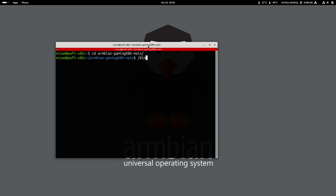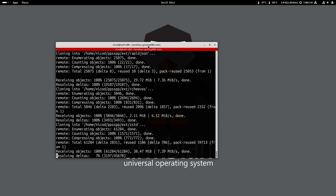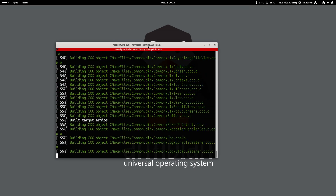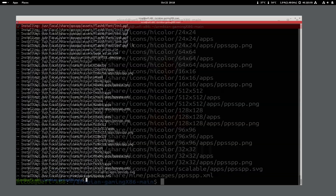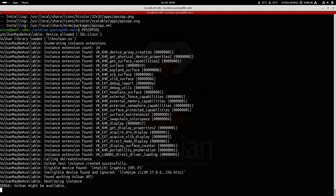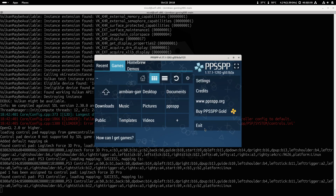As the second option we have PPSSPP. So again we open the Armbian Gaming script: slash bin slash bash dot armbian-gaming-x86.sh, and there we choose 2 for PPSSPP. This is very simple — it will build PPSSPP from sources and then install it. Once it is installed we can open it with 'ppsspp-sdl' in all capital letters. It is very simple to use with any controller — I am using a PS3 or PS2 controller, which works great.